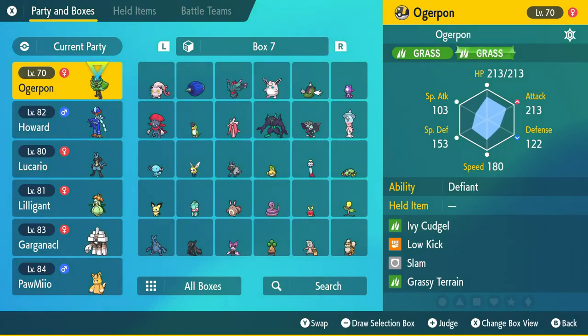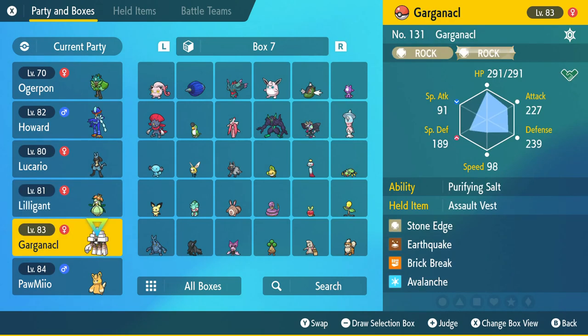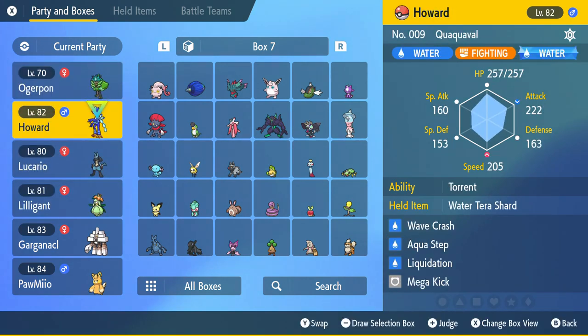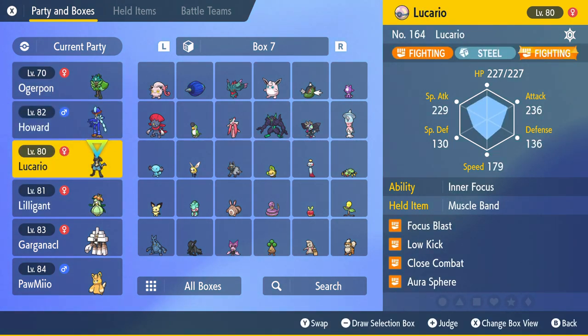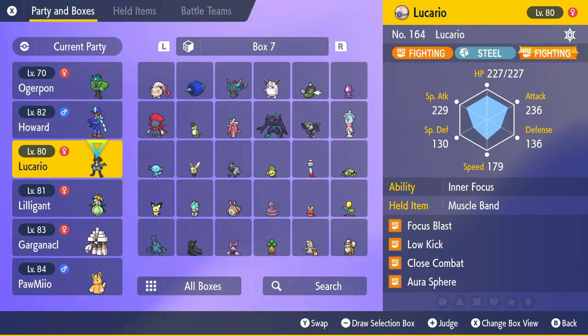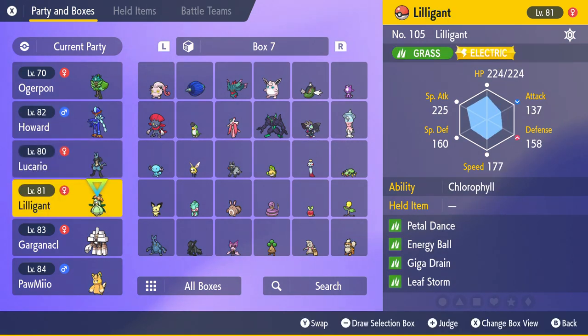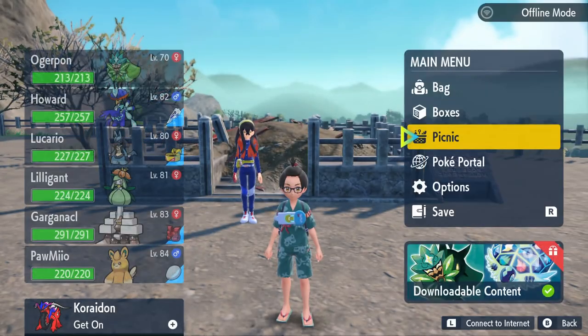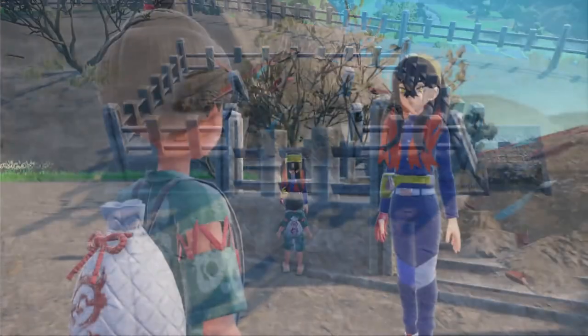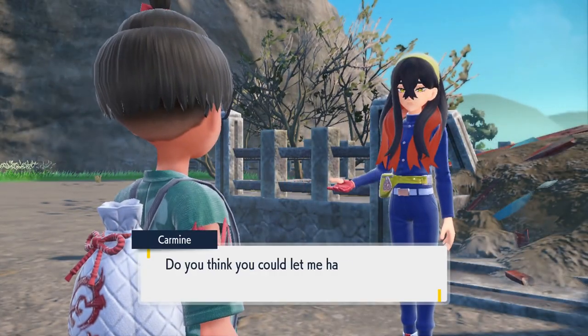We're going to sit Garconel out because Garconel will sit in the fifth column spot. We want to keep each Pokemon tip-top in shape and train some more. We want to keep our team nice and strong. So we'll press B, go approach our companion, and go talk to her face to face.